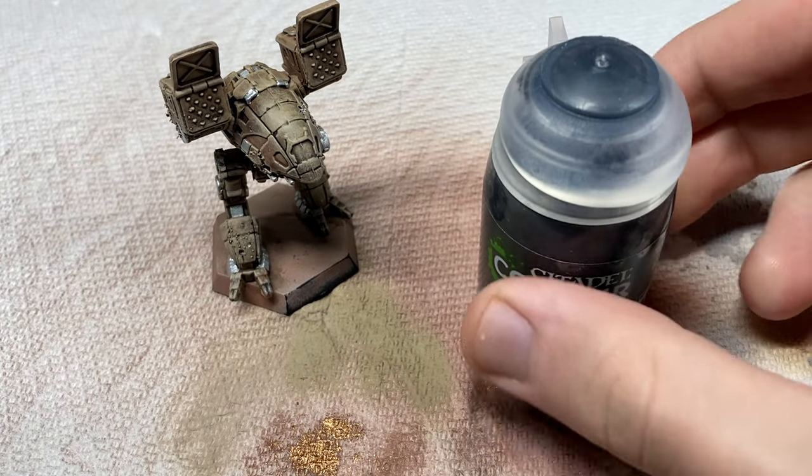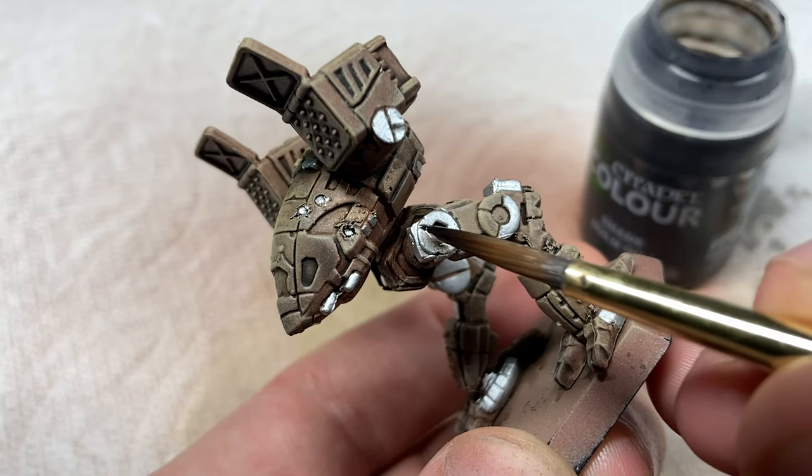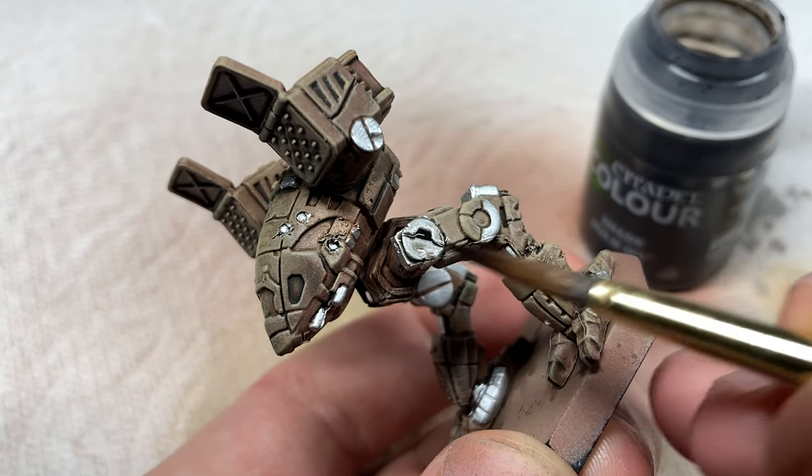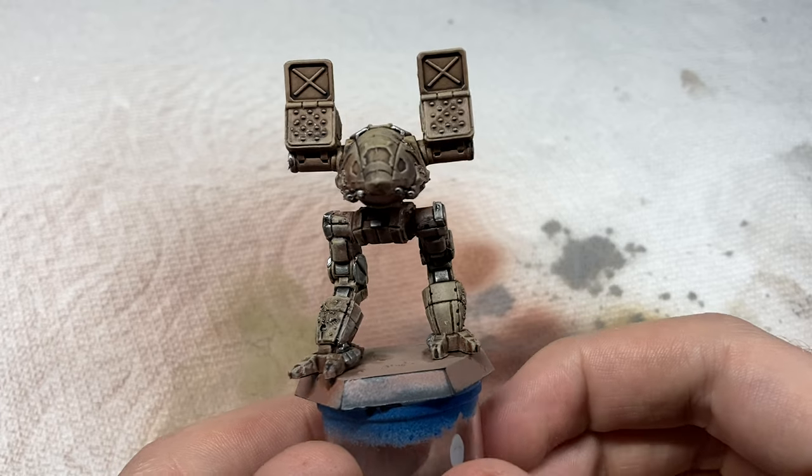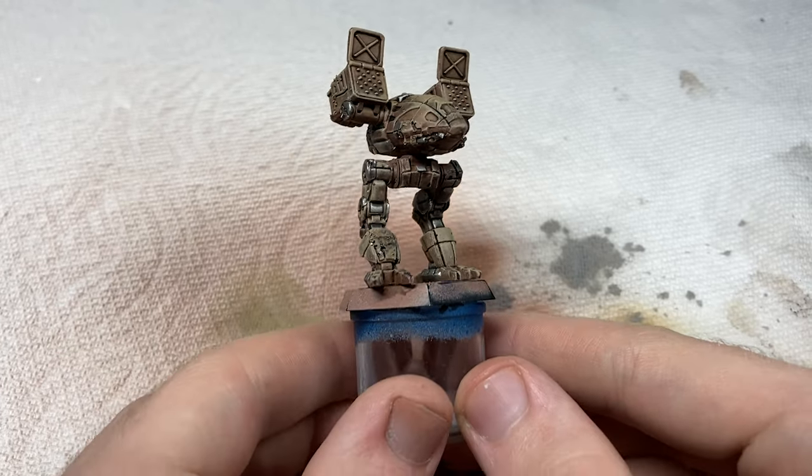Coming in with Nuln Oil, I covered every bit of the metallics to give it that oily, machiney look I like. This is a good place to stop if you want to, but I'm going to take detailing one step further and try painting yellow.